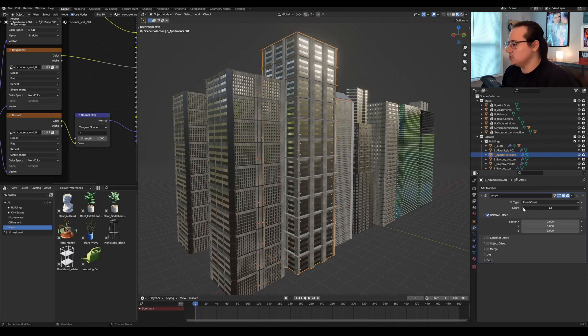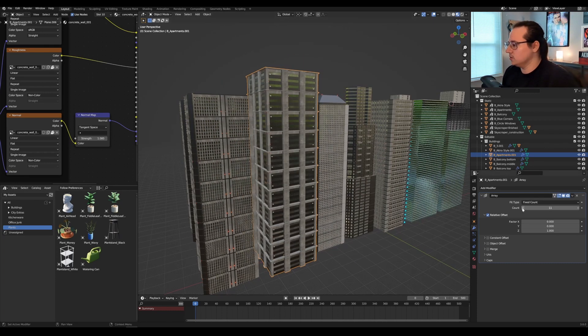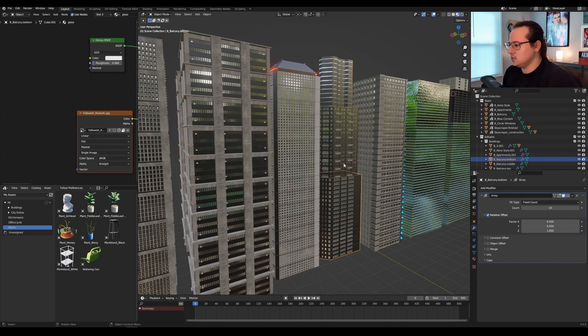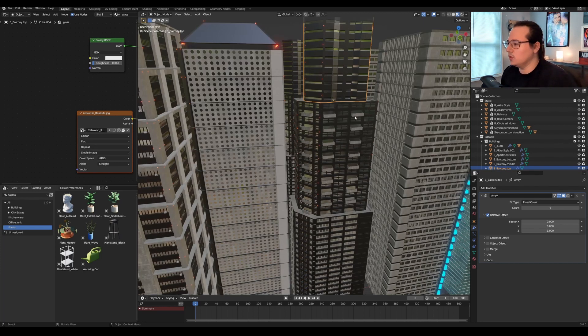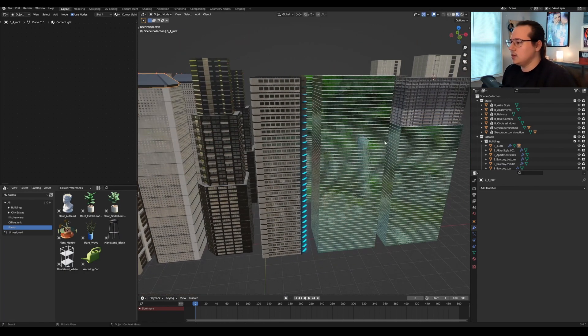Essentially all you get is a single level and then you can add the array modifier to it, which is what I've done with all of these. This building right here in the middle specifically is three parts, so it's like 10 levels of array. That gives you three different chunks of building to play with, to stack and move around. The roof is also separated, so there's that.